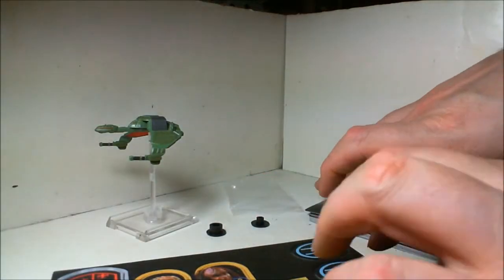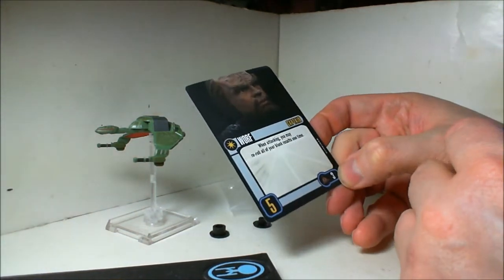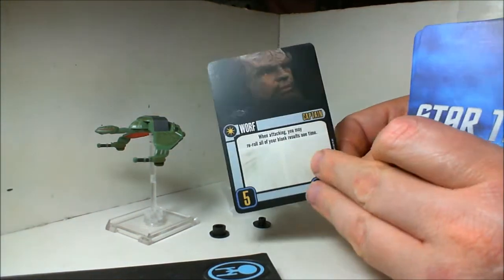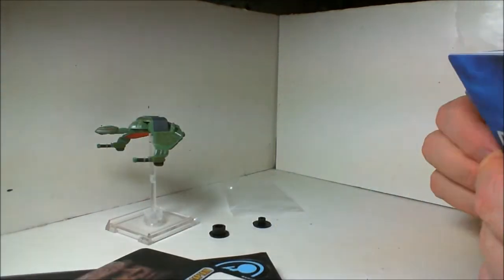So let's take a look at the cards. We have Captain Worf — three points for a five-skill Captain. It allows you to reroll all of your blank results. That's not bad at all.